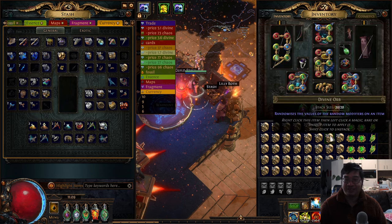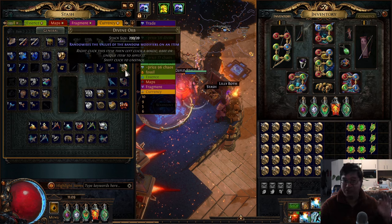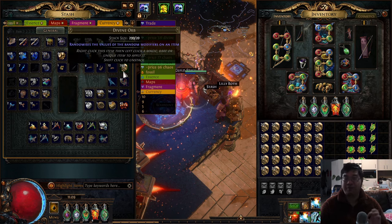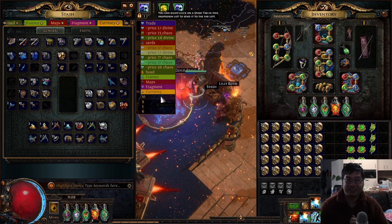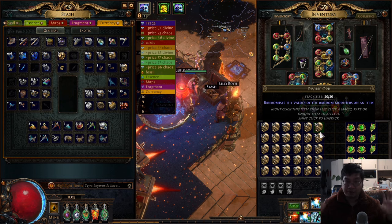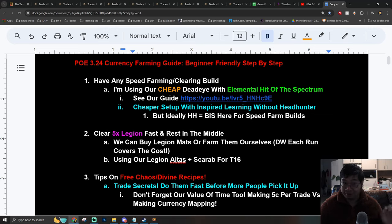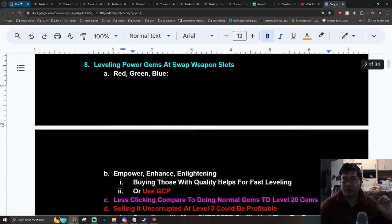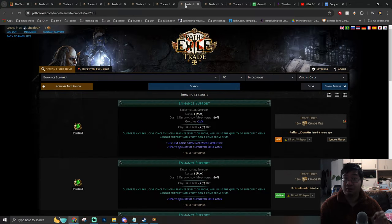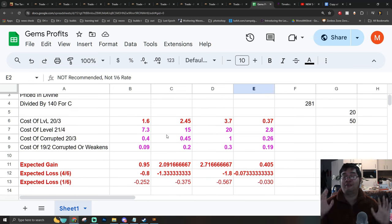Welcome everyone. Today we have a new guide for Path of Exile. Looking behind me, I have collected hundreds and hundreds of divine. I actually had a mirror before I flipped it. In this video, instead of showing all the currencies I have collected, I want to teach you guys step by step how to make a lot of currencies in Path of Exile in patch 3.24. I have written detailed notes together with different item combinations, item stats, and Excel calculations to give you the best ways of finding free currency — arbitrage within the game.